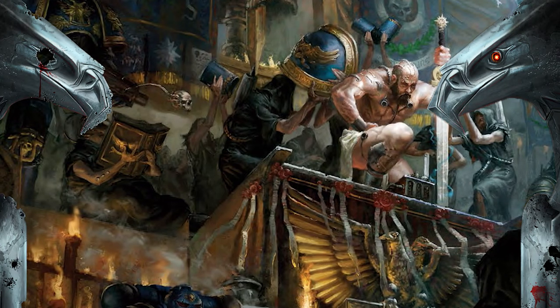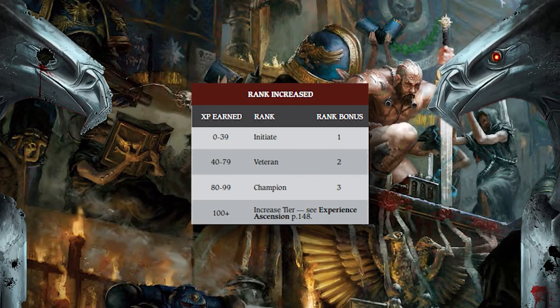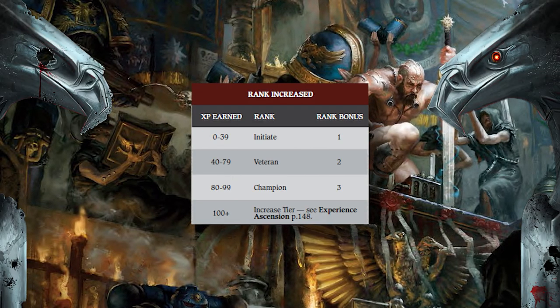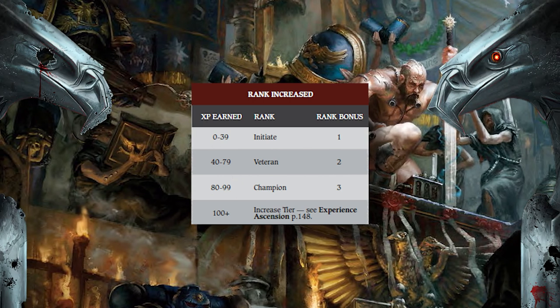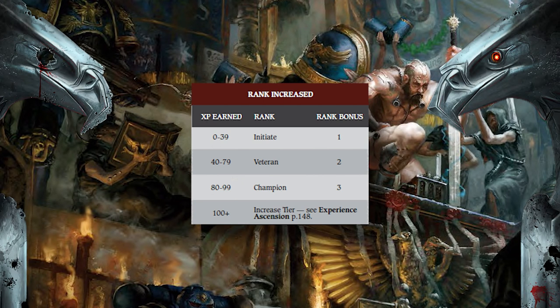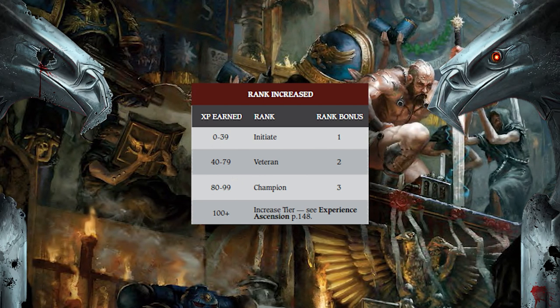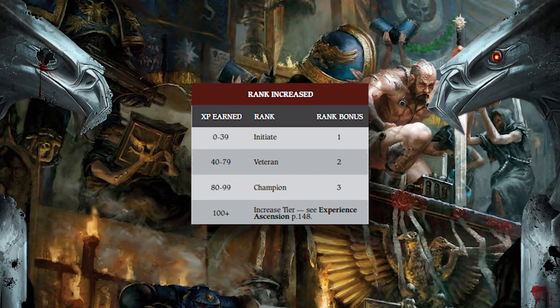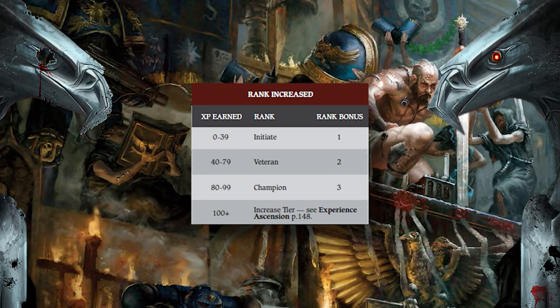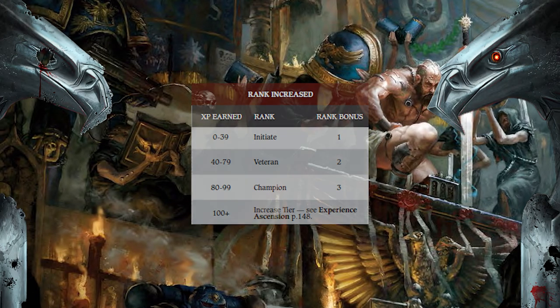During character creation, and in some cases tests using talents and dice rolls, you'll be asked to add your rank. Your rank, for want of a better term, is the cumulative experience your character has accumulated at this particular tier — it's almost like a mini tier. You begin at rank 1, then rank 2 when you have achieved a total of 40 experience, finally capping at rank 3 for 80 experience. The core rulebook then suggests that you ascend by increasing the tier of the character, but this is at your GM's discretion.